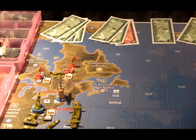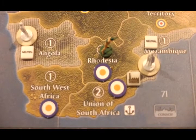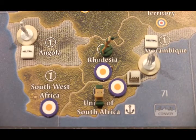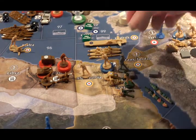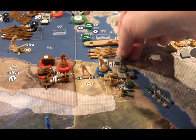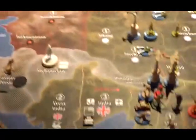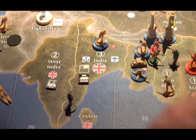Placement of new units: the new Canadian transport is going to go into C-Zone 106. The new South African mechanized infantry is going to go into the Union of South Africa. In India, the three new infantry and the two new artillery are going to go into India. And the new factory and pillbox are going to go into Egypt.